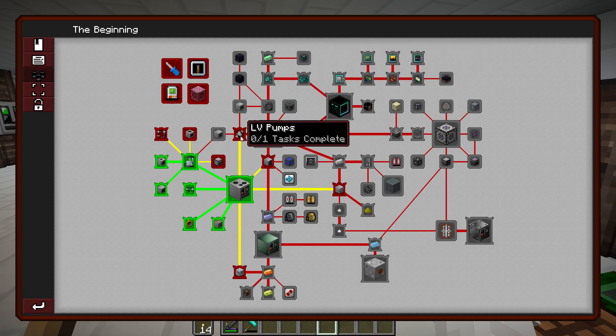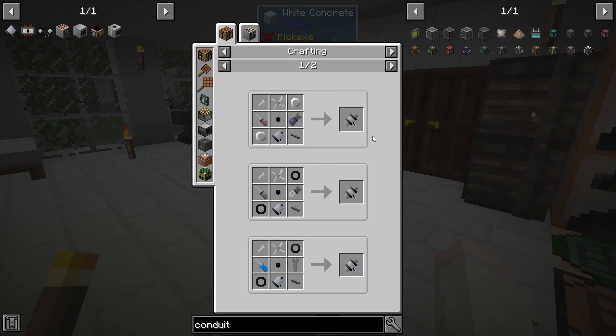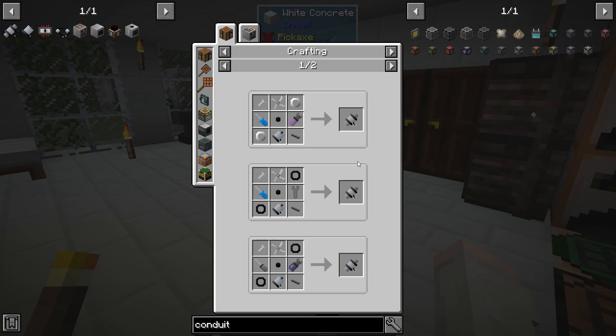We're going to have to work through the pump, the fluid extractor and solidifier, mold, steel, pulsating dust, and up to item conduits. The first thing we're going to do is make pumps. This is a painful recipe. I'm going to go ahead and make eight pumps at once because that should get us until we can have some auto-crafting.